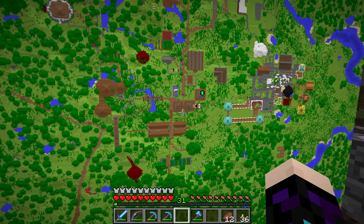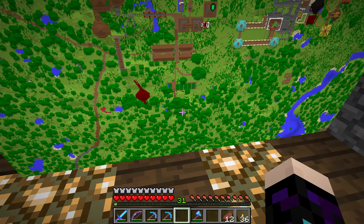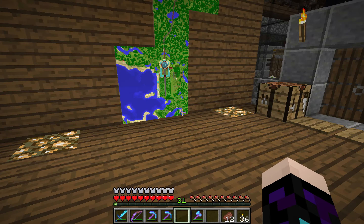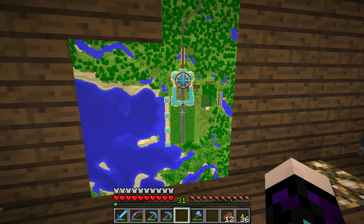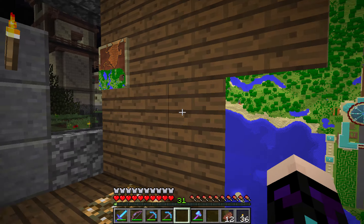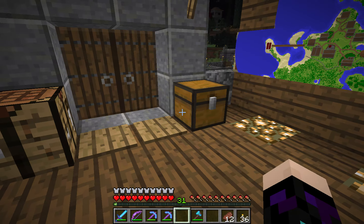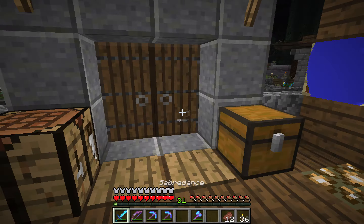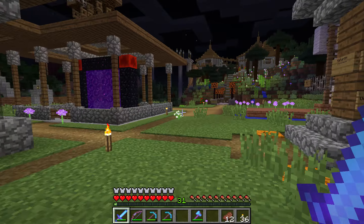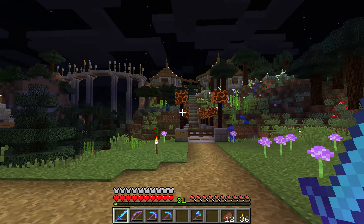And the reindeer sleigh — look at that. You can see Father Christmas from above. All looking pretty good. I think we've managed to spawn stuff. Those still look pretty well the same to me, which is great. Everything looks so clear at night.